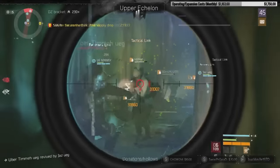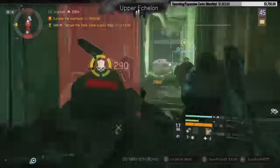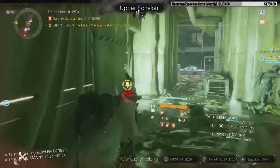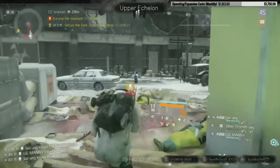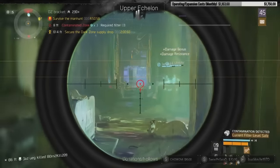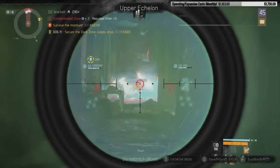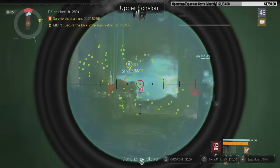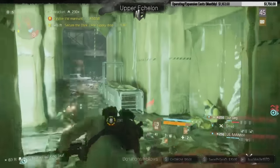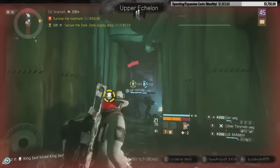One thing to be aware of is that you are super squishy. In situations where enemies are on top of you, you need to create distance. I'd recommend playing PvP with this build in a group only — you can't really have the same style of encounter by yourself. That said, if you have a vantage point solo it's great fun and you can do a lot of damage. Having your teammates between you and the enemies is ideal; they prevent enemies from pushing up and keep them pinned in cover.